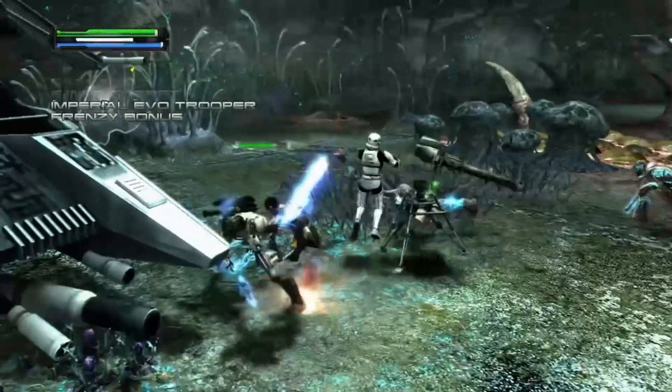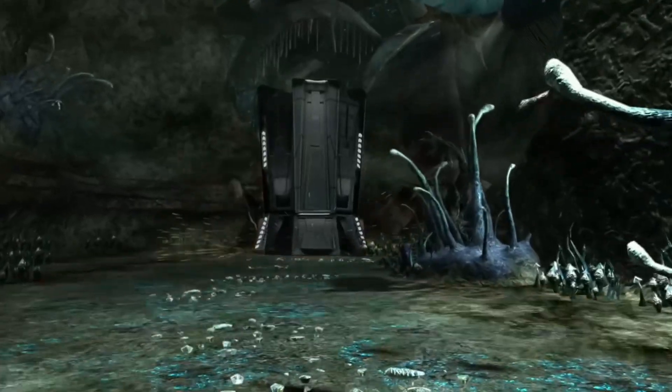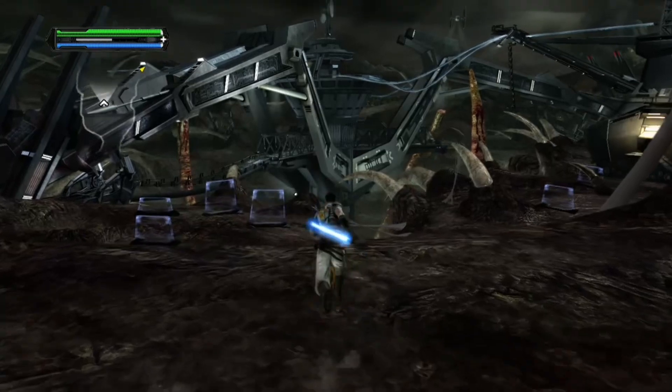Once the gameplay starts, I make my way through Felucia's fauna and Imperials alike before I reach a valley. An AT-ST drops out of the sky like an ODST, which I quickly destroy before making my way through the rest of the valley and eventually reaching the Sarlacc Pit.